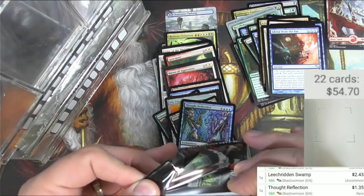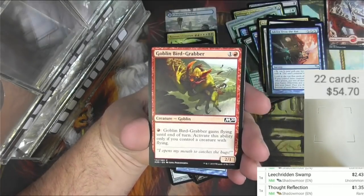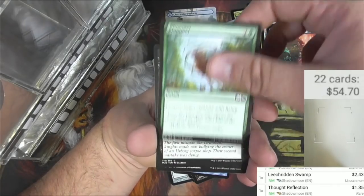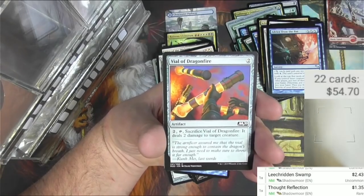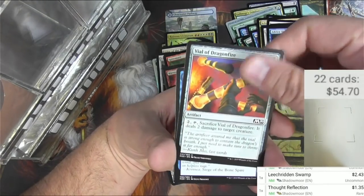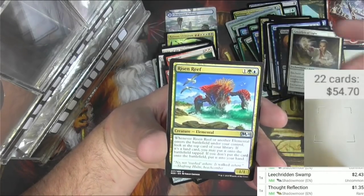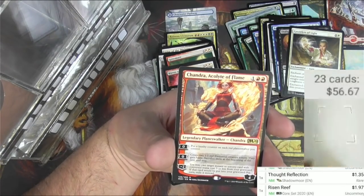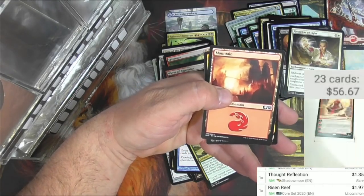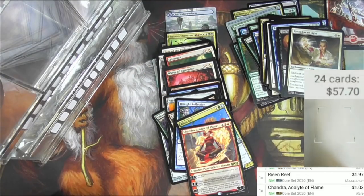Last pack: Core Set 2020. Comment down below, like and subscribe. Negate, Bird Grabber, Chaplain's Blessing, Soul Salvage, Cloudkin Seer. M20 is my favorite of the three Core Sets between 2019 and 2021 — Zephyr Charge, Disfigure, Gauntlets of Light — there's a combo to be had with that. Risen Reef — a card I just bought four of and now I have another one, it's $1.97 — and Chandra, Acolyte of Flame is a buck. That's a keeper for me. Also an Elemental token. Thanks for watching Tragic MTG — Packbot says see you later!